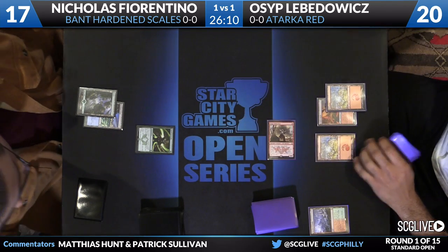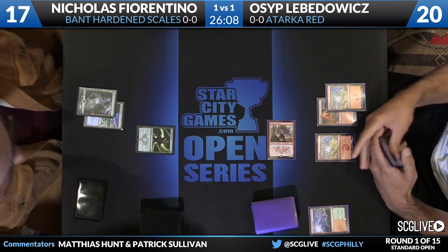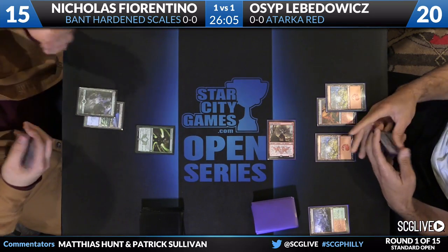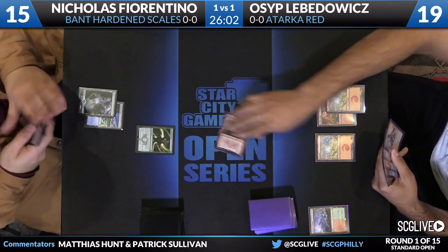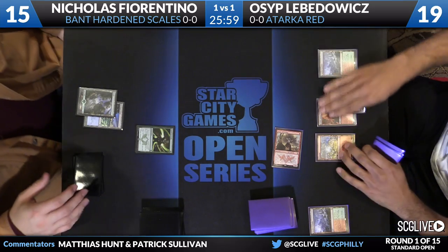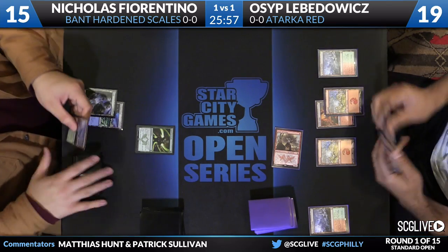If he draws a white source of mana or a Hangarback Walker, he's still in it — but it almost needs to happen this turn. There's some reprieve though: Osip seems heavy on lands and low on threats. In his hand he's got Fiery Impulse and at least two more mountains and a copy of Roast. Zergo is going to work, but Osip is just playing out extra lands.